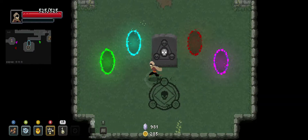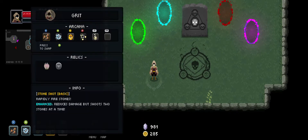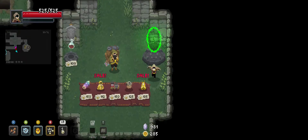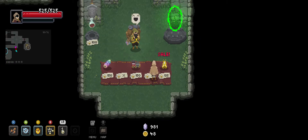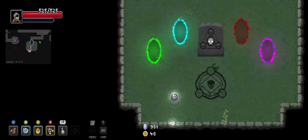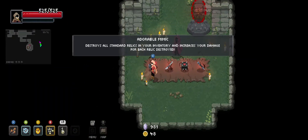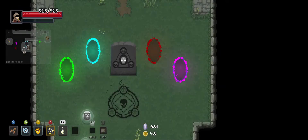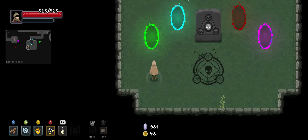I also very much want to hold on to the token of health because that's going to be useful for later on. I can, however, just grab a couple of cheapos. And there we go — extra 15% damage and all it cost was a few hundred gold.